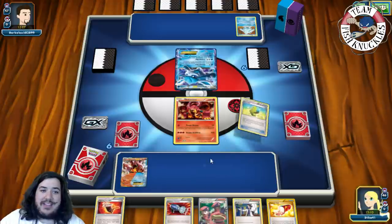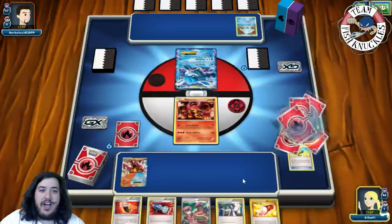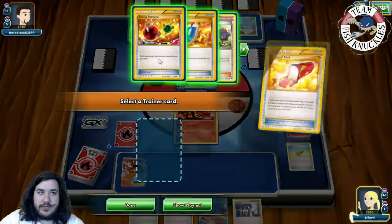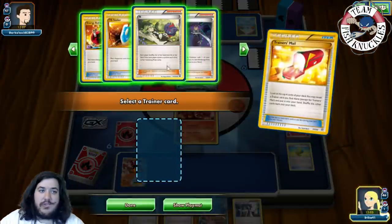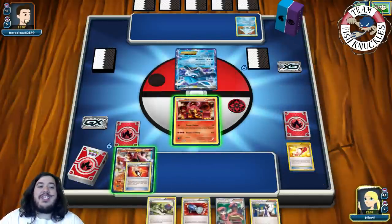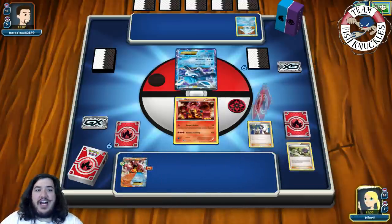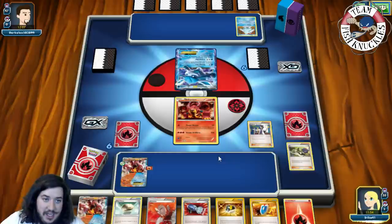Let's Max Luxor — okay, for nothing, that's good. Trainer's mail. I'm gonna grab an N; I really don't want to discard a Catcher. I won't Ranger discard Boss either, so we're just gonna N to get a new hand — seven cards, okay, all right.